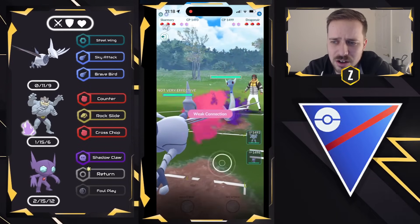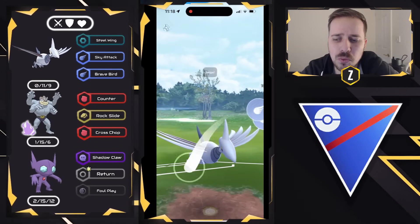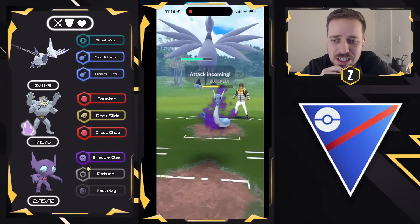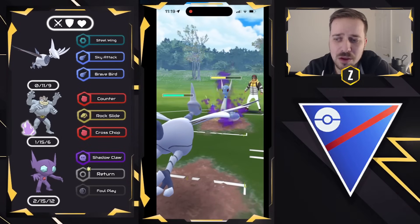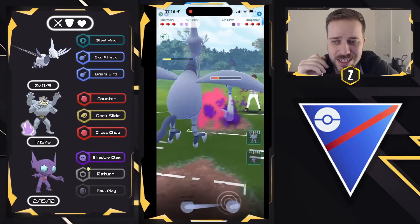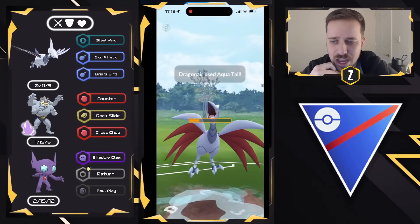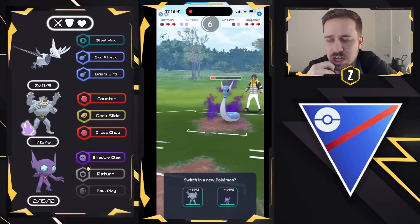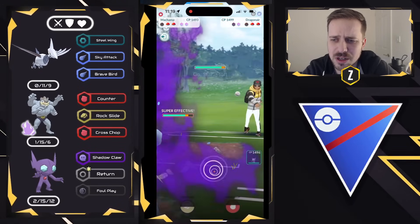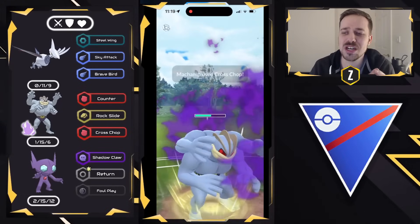Moving into the next one — Shadow Dragonair on the lead. Shadow Dragonair usually pairs well in this meta with either Bastiodon or Lantern as its anchor, both of which Skarmory does not want to see. So I'm very happy to be on the lead against it. I'm okay with Skarmory going down in this situation — Skarmory's use case is on the lead right here, and we don't need to give up a shield. We come in with Machamp and counter down, getting some energy. We let the Aqua Tail go through. Shadow Machamp is going to do a bit better in terms of damage with Counter. Shadow Dragonair is gone. Next Pokemon coming in is going to be a Shadow Staraptor — this was not expected. We got to toss everything we thought was happening out the window.